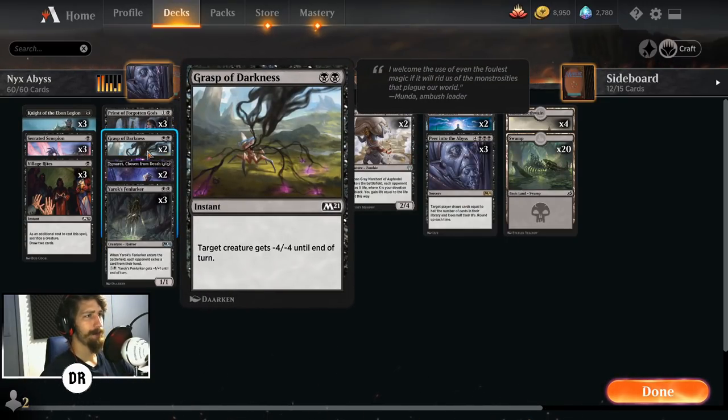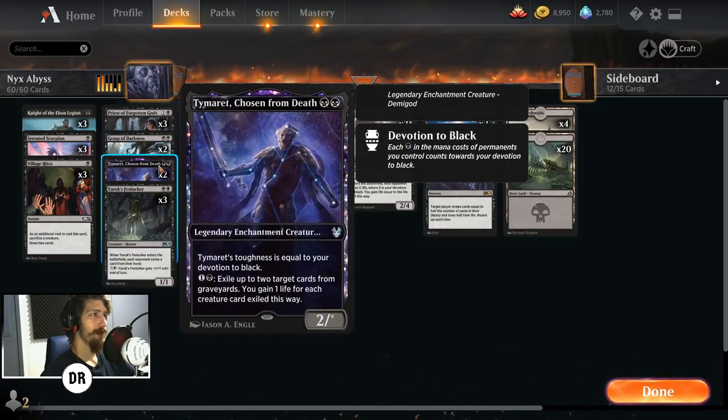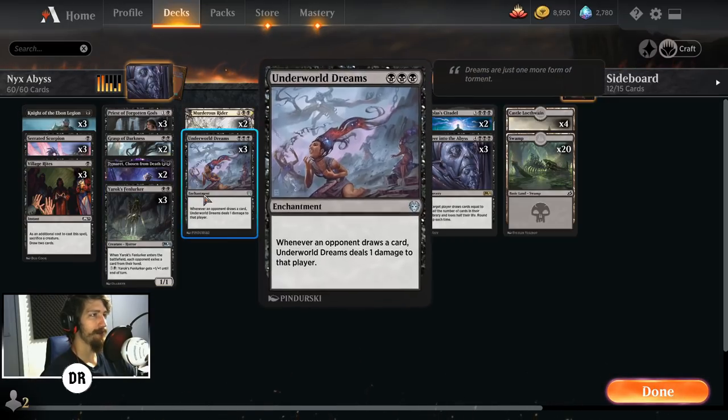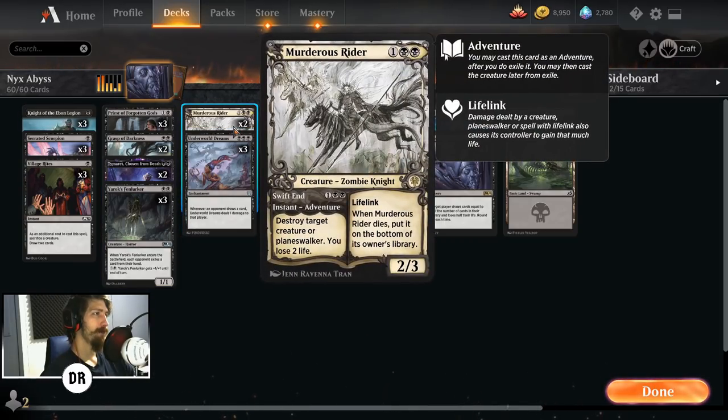Grasp of Darkness: two mana, minus four minus four on target creature — instant speed common from M20, great removal. Tymaret Chosen from Death keeps you healthy and gives devotion. Ayara is similar for hand hate, making your opponent exile a card from their hand. Murderous Rider: two black mana costs for two devotion, destroys target creature or planeswalker, and can be thrown down as a lifelinker.